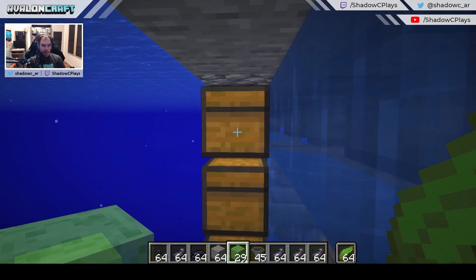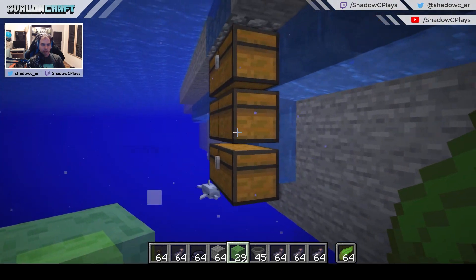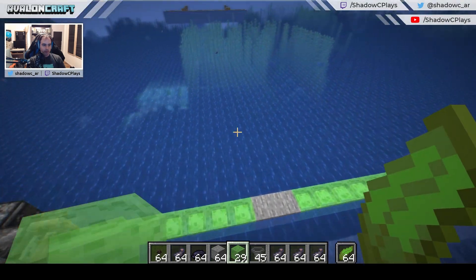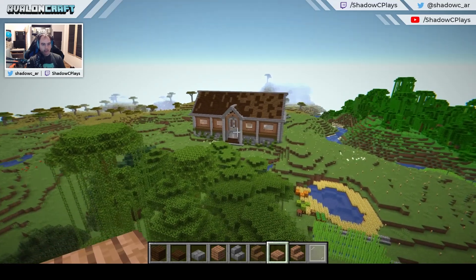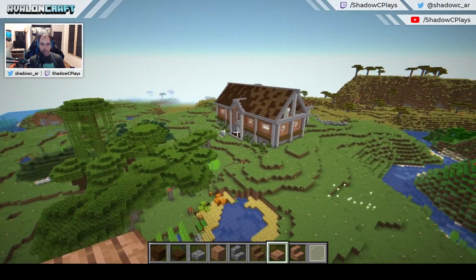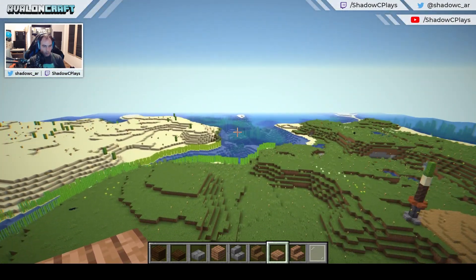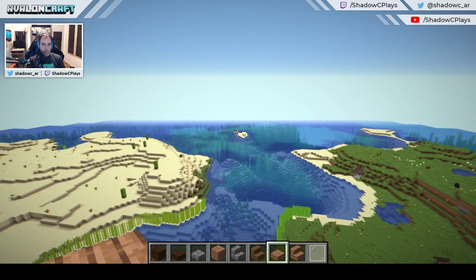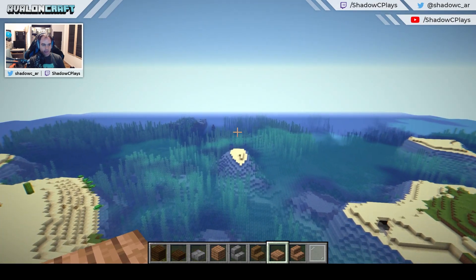The hopper line is going to connect with the first double chest, but anything else you want to have down there needs extra hoppers to connect. I just loaded a backup of my Avaloncraft SMP world — it's an old backup on a 1.16 world. Given that I know the seed, I can go to a pretty close-by guardian temple so we can start building.